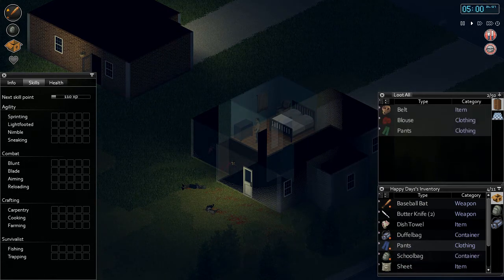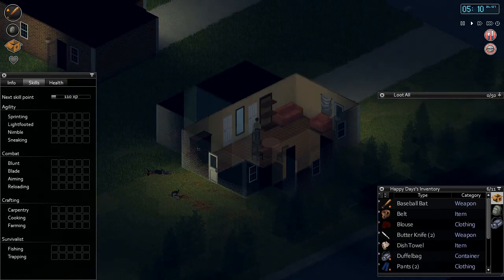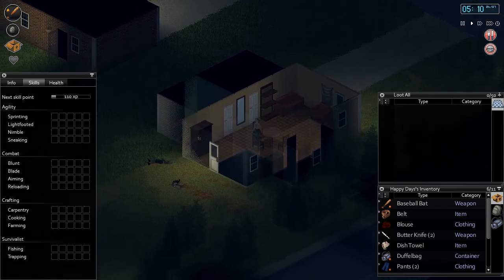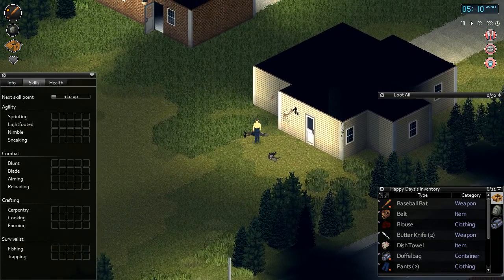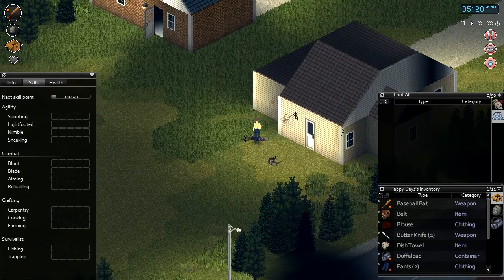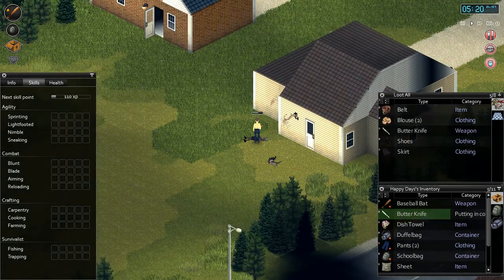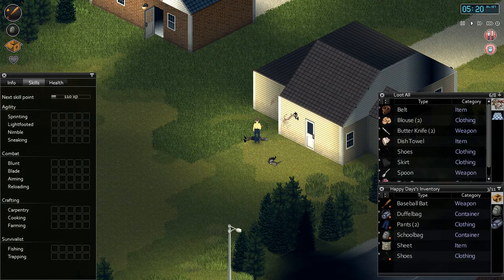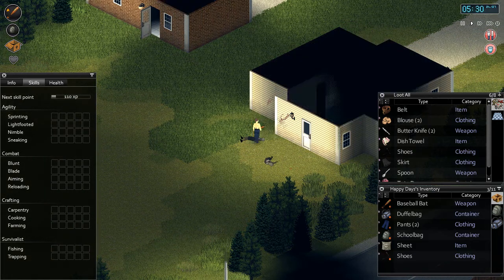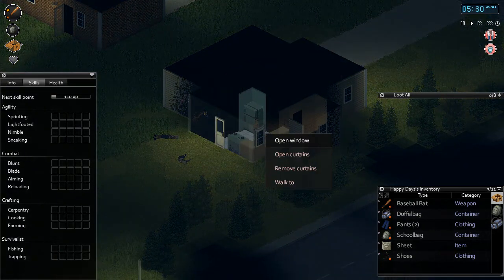It's going to start raining - I love the weather effects in this game. It's started raining. You can get wet in the game - and you probably think, yeah, big deal. But if you get wet you can actually get like a cold sort of thing, and it can make you sneeze. Obviously if you're trying to sneak around and avoid zombies and you're sneezing, that's a really good way to get their attention.